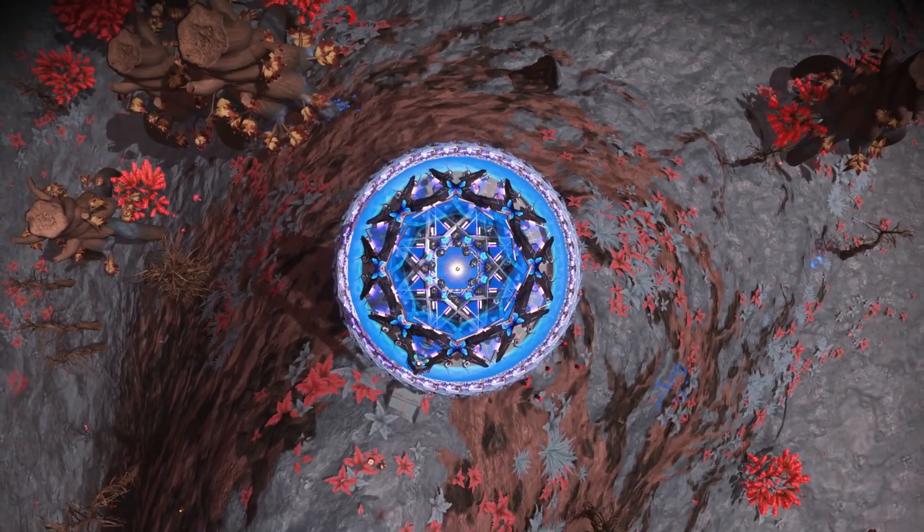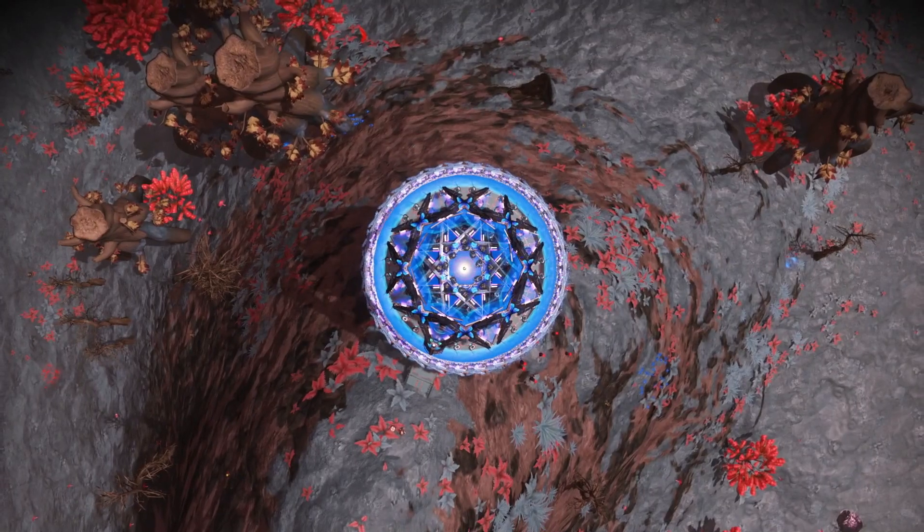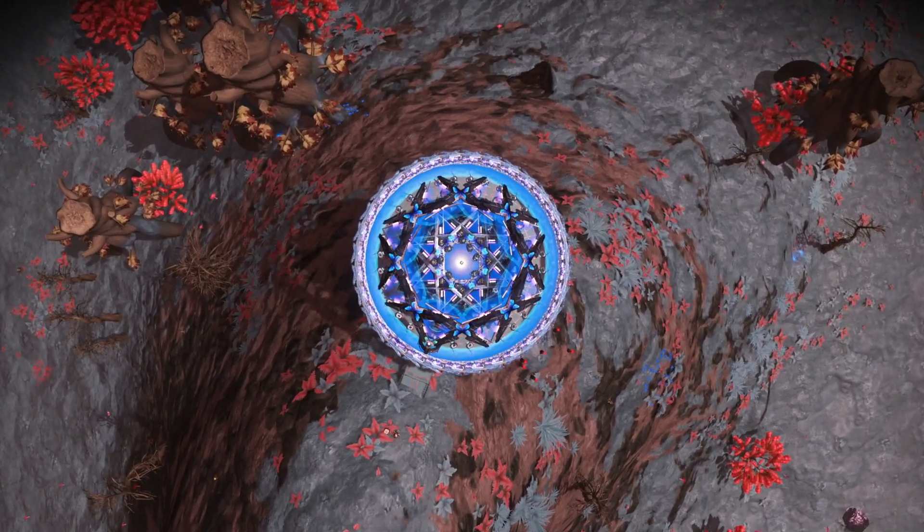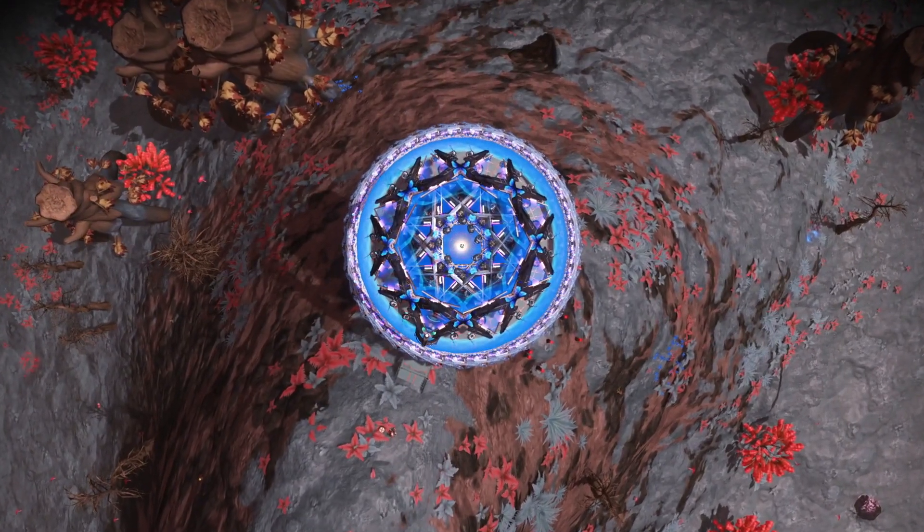You only start to notice how beautiful builds are if you really look at different angles. Sometimes from the side it already looks amazing, but from the top it's just mind-blowing. Really amazing looking base, Nirvana — great job. Almost like a stargazer. This is cold fusion.